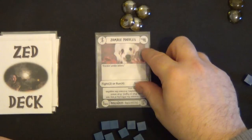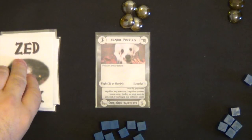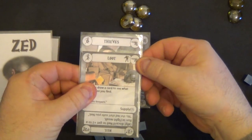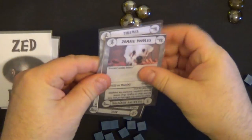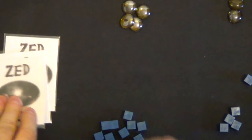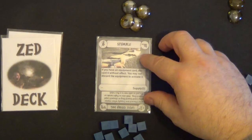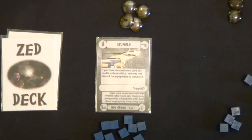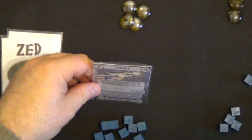Next: zombie poodles — fight two or run four. I think I'll go for the fight and take two cards. Five — more than enough. I get one supply. All these are discarded. I've only got three cards left. Next: stumble — if you have an equipment card discard it without effect, you may not activate it. I don't have an equipment card so nothing is going to happen due to stumbling.